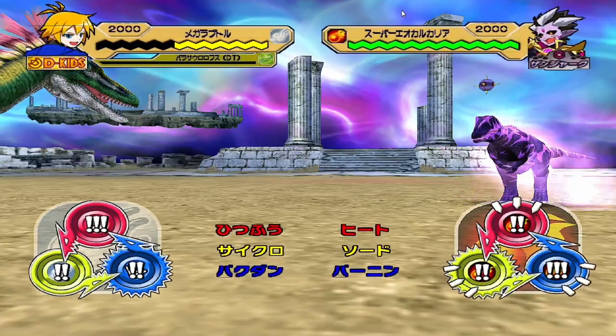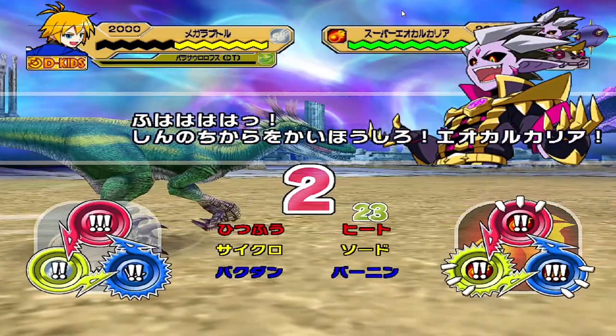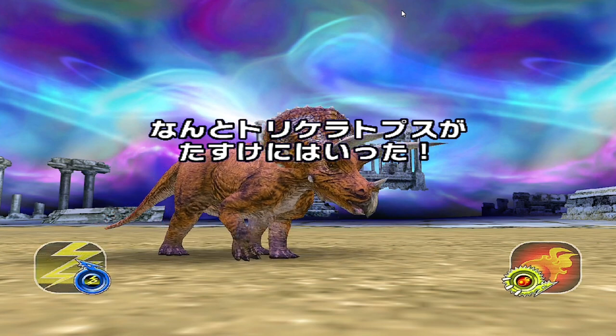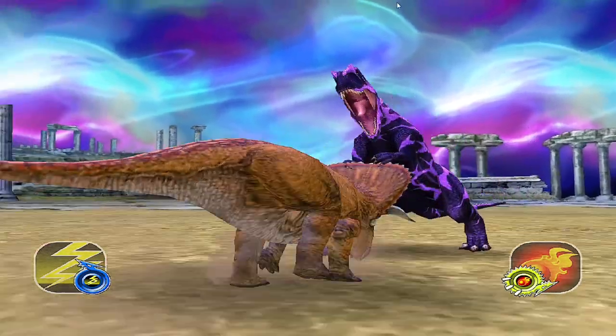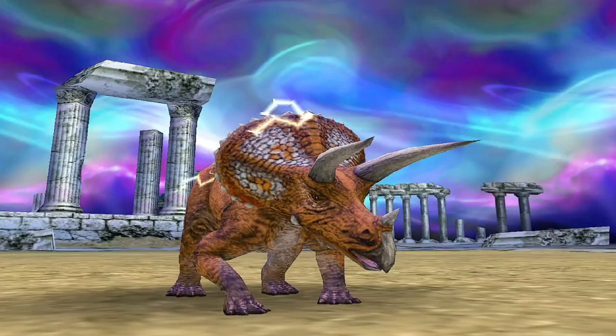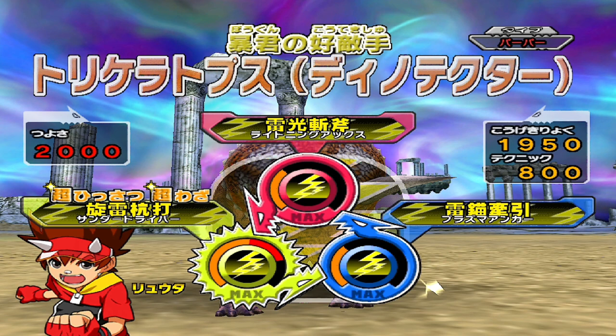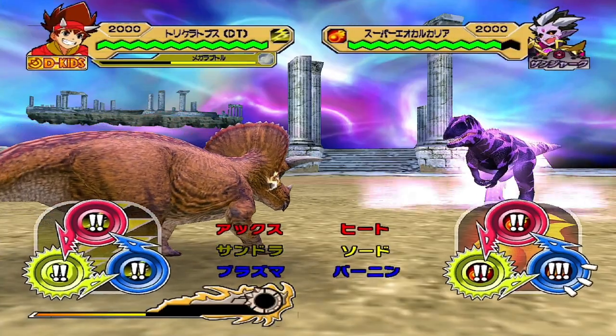At least with the Omega Yukak, he gets one big hit and that's it. We got Chomp! Well, technically it's Triceratops Dino-Tector, but you get the idea.